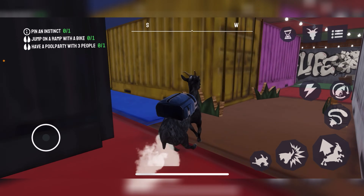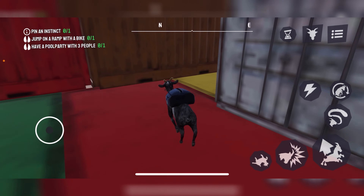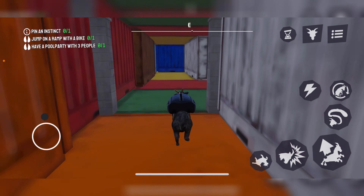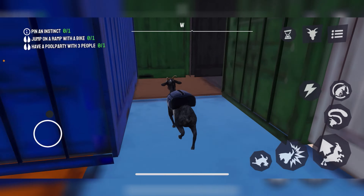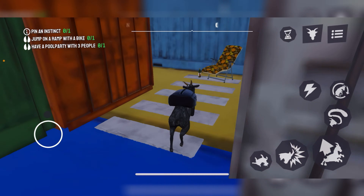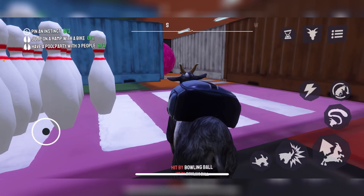We're just in a bunch of crates - these moving crate things, I don't know what you'd call them. We got a guy here, 'peasant' apparently. Over here we got a dead end, there's a bunch of dead ends - it's like a maze. There's a couple of trophies in here. I think I remember where they are - yeah, we can come through here, this way.